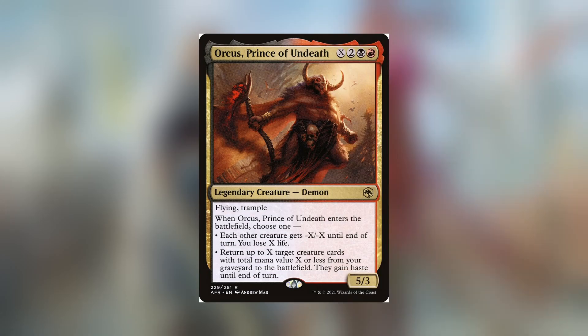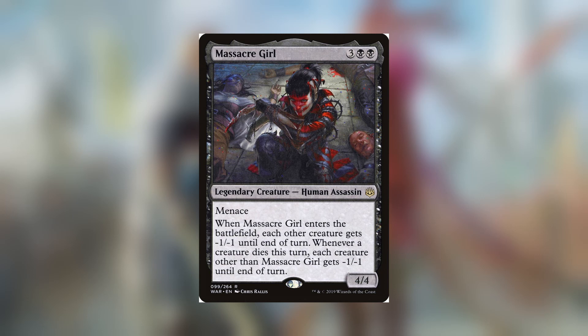Orcus Prince of Undeath is versatile in that you can wipe the board with him or use him as a recursion piece. There are a good amount of ways to reduce his mana cost or generate a ton of mana with Honor Worn Shaku or Relic of Legends. Massacre Girl is one of my favorite board wipes on a body — she can clear out an entire board, and because she gives minus one minus one, she can deal with indestructible creatures as well.